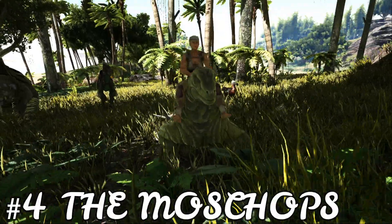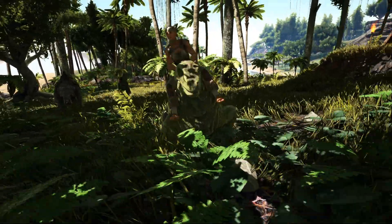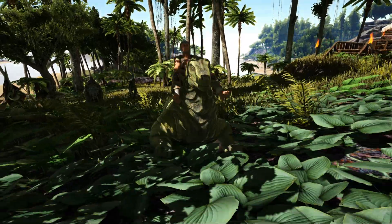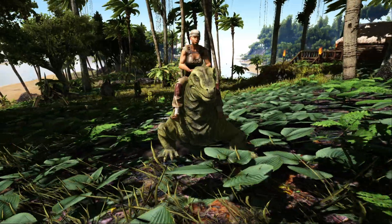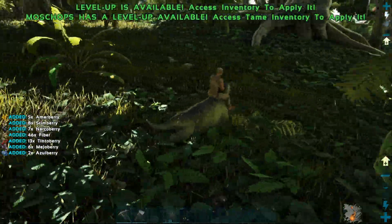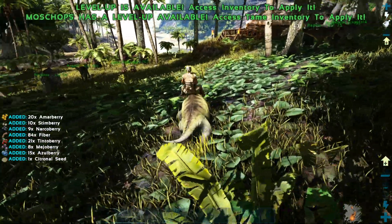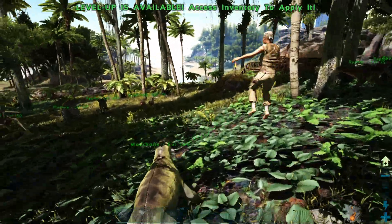Coming in at number 4 we have the Moschops. I absolutely love the Moschops as a beginner tame because they are fairly easy to tame up and they also don't require a saddle, so you can ride it straight away. The Moschops is not just good for farming berries and fibre and those beginner things that you need — it's also good for farming things later on in the game.